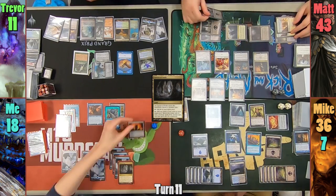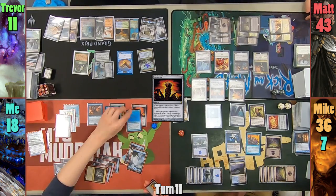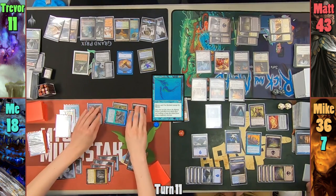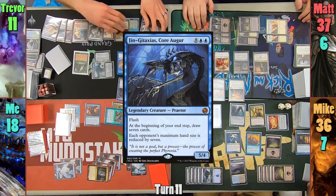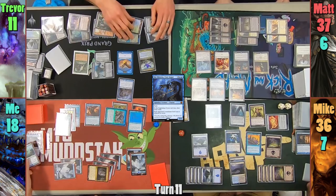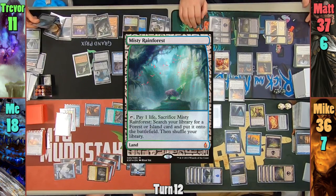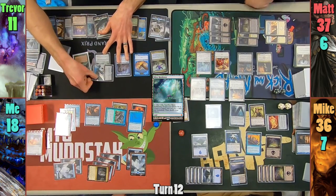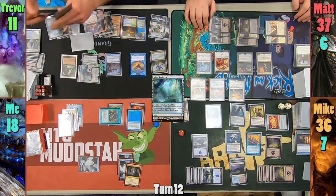Mike moves to his second main phase and casts Gastalord of the Fuge. I play a Cavern of Souls as my land for turn, naming Wizards. We then see a Hivestone hit the field, and Trevor groans in dismay. This is followed by a Shifting Sliver, which is super for me, and I swing Mistform at Matt for 6 commander damage. At the end of my turn, Trevor flashes in Jin Gitaxias, which causes me to discard my hand as I pass to Trevor.